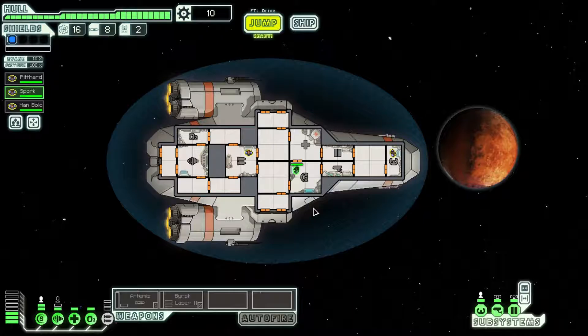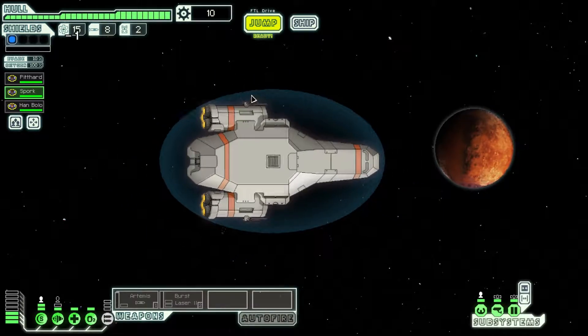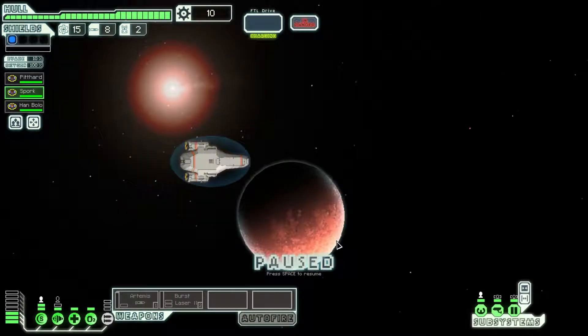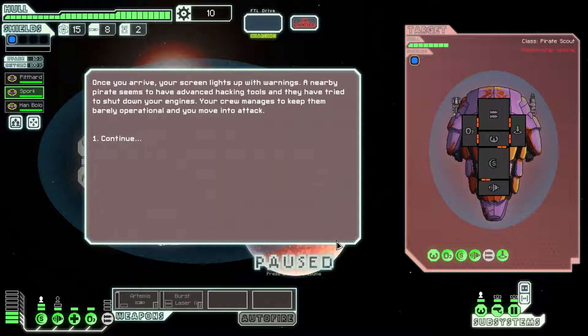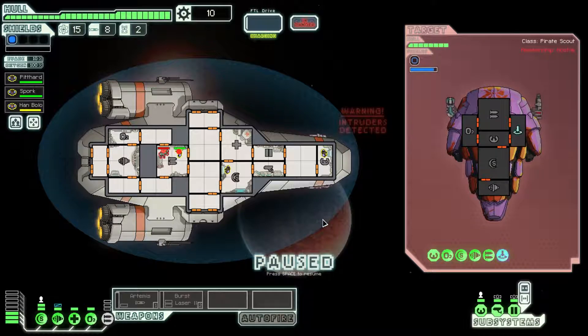Alright, first things first, you're gonna want to name your crew - your crew down the bottom. Oh, you can name your ship as well, that's a bloody good idea. Naming my crew. There's also different races I believe. But not for you. Pit Hard. Alright. What a shit name. Moving on. I'm just expecting some kind of Han Solo or Spork. Of course. And Han Bolo. There you go. Perfect. So we've got Pit Hard, Spork and Han Bolo aboard.